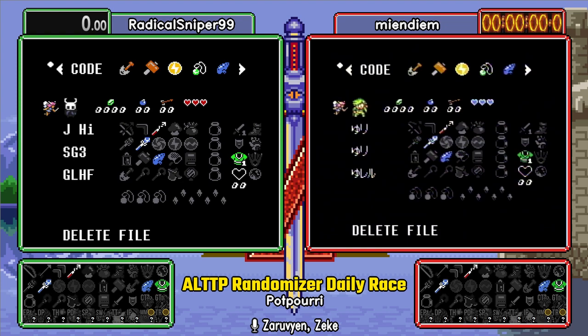Anyway, it's Zeruvian. I have Zeke here with me tonight. In the background, Akohesh is already tracking three items for each runner. Those are a hookshot, a flute, and an ice rod. What may we do with those, Zeke?